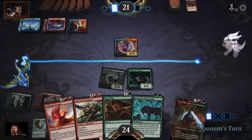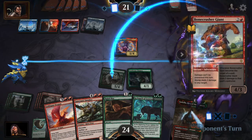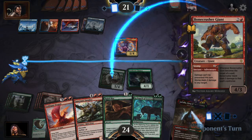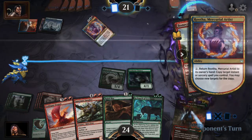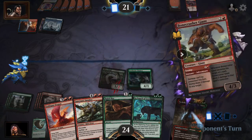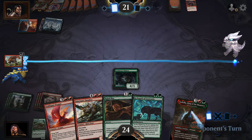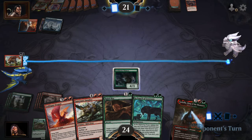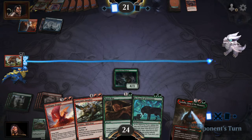He's deciding what he's going to do. Double it up. Okay. Well, he's tapped out, so I can probably safely play Godzilla next turn.